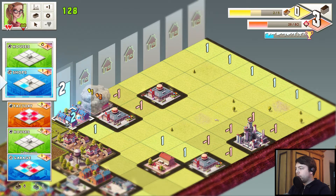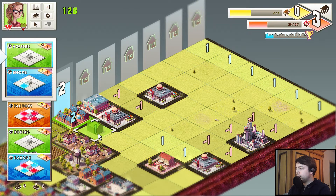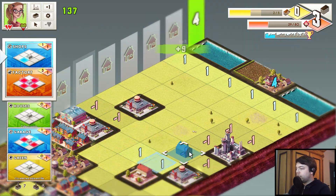This will give us one point on this tile and another one on this. So we can place down a house here and complete that column. Now the shop — shop gives one blue tile. So we can put that here or here if we want to. Sounds like a good idea to put that down here.